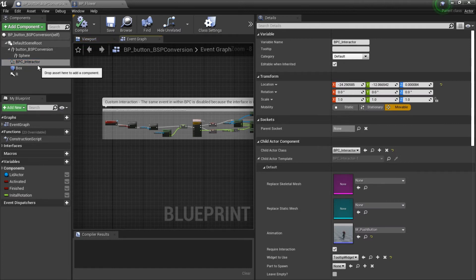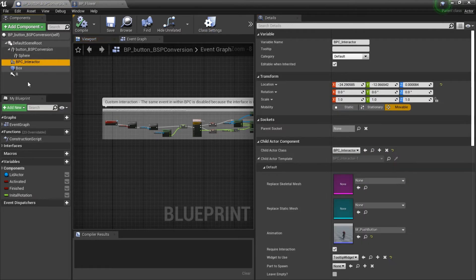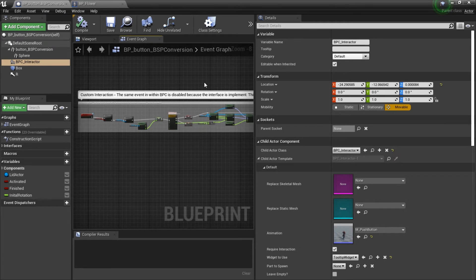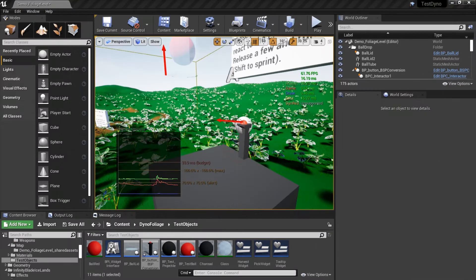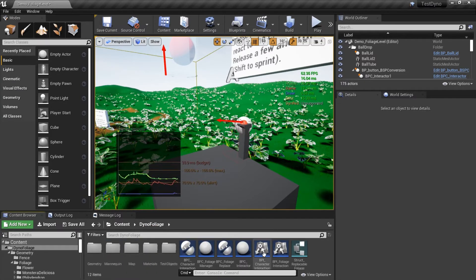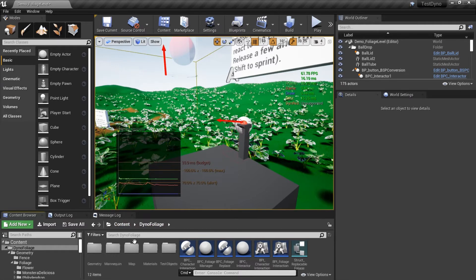If you implement the interface on the item like I did for the button — it still needs the interactor — you can see in class settings it has the interaction interface and the child actor as well. If an interface is implemented, whatever code you need runs through that. For the button, this is the code that makes the little glass piece rotate so that the ball drops.